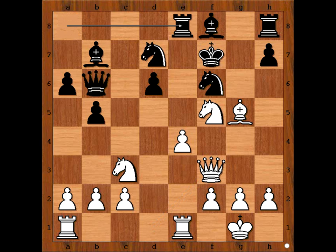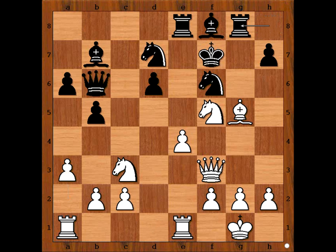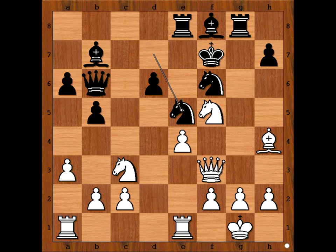Rook to e8, a3 - a quiet move, allowing black to go wrong. Rook to g8, attacking the bishop on g5. Bishop to h4, knight to e5, attacking the queen. This move looks good at first, but it has a downside. What is the downside of this move?